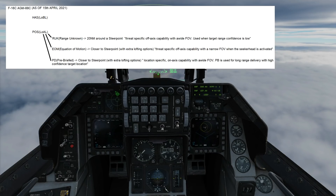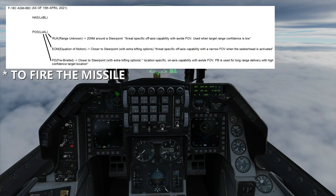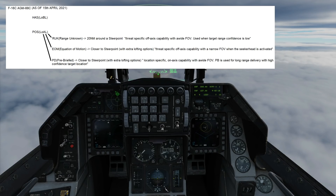We currently have two main modes: HAS (HARM As Sensor) and Position. HAS is for when we don't know where the SAM is at all — it has a lock-on before launch requirement, so the SAM has to be emitting. Position is different: it has lock-on after launch ability, so the SAM doesn't have to be emitting, but we do have to know roughly where it is. As things stand, we need a steer point at or near the hostile SAM.